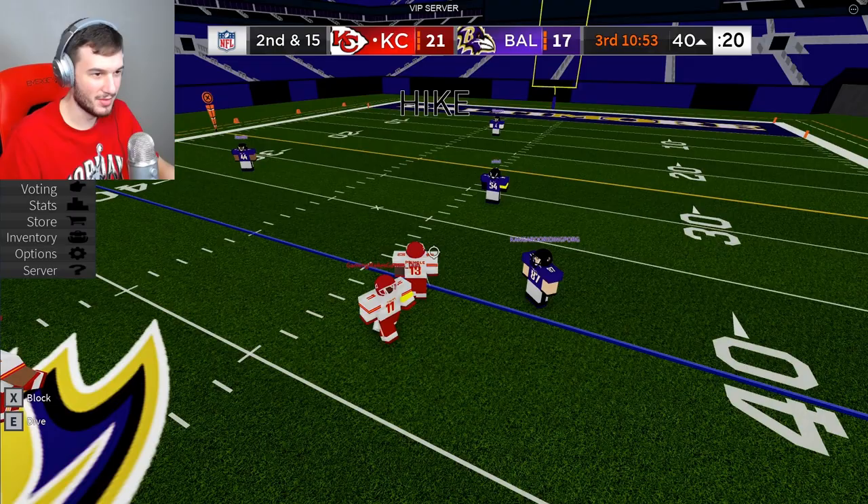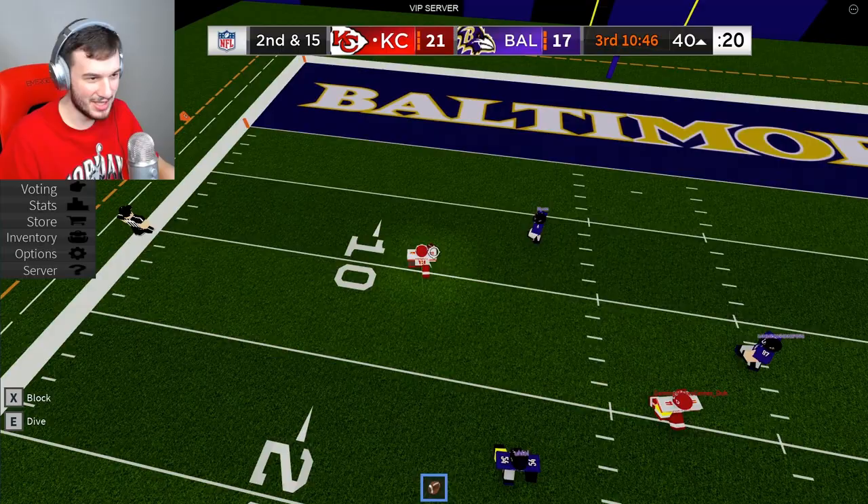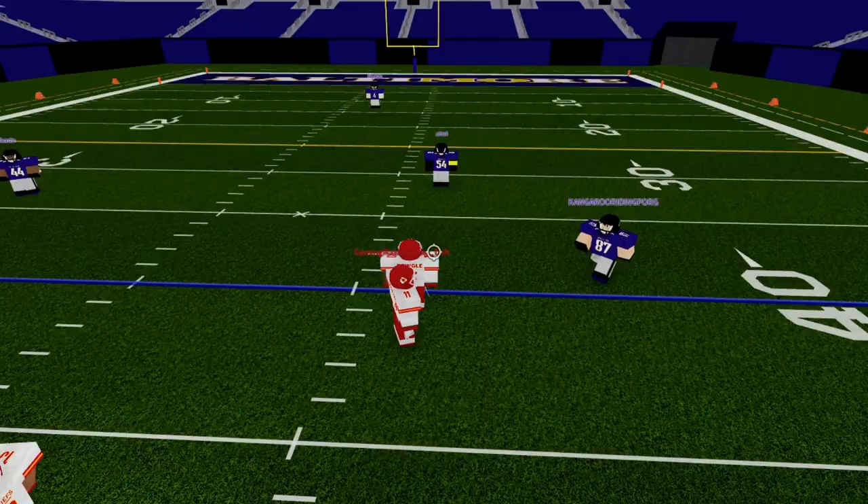Next, we got Mahomes to Pringle for another Chiefs touchdown. Pringle touchdown time. He camps in the zone, he's turning on the jets, he sees the safety but he's going to burn him. Touchdown.